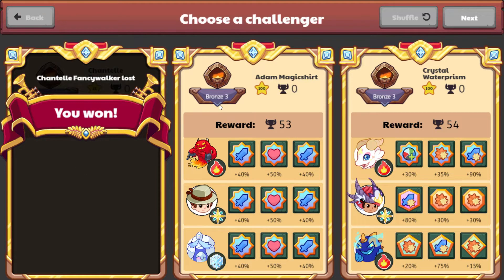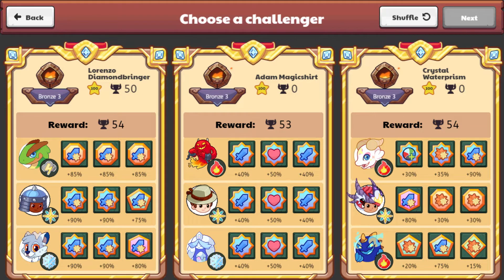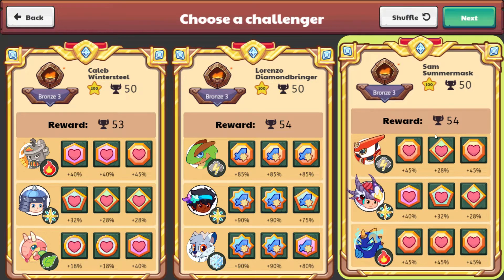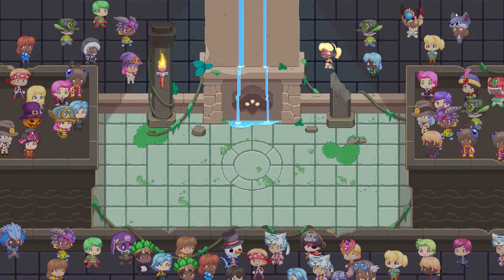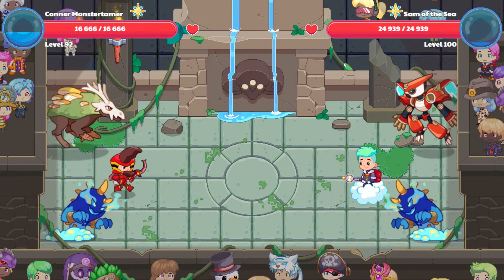Let's go battle — we'll try to do 3 battles here. As I'm looking around, I'm trying to find people that have health and armor. The crit is also okay. I think we're going to go over here for Sam's Summer Mask — let's go to Sam's Summer Mask. We should be good with this, so let's begin the battle. He's level 100, so this will be a little bit more of a legit battle. And this is our versus Sam of the Sea.